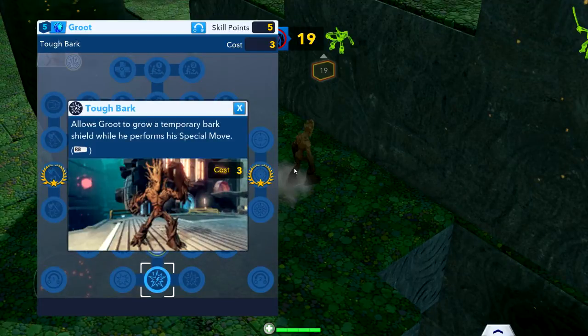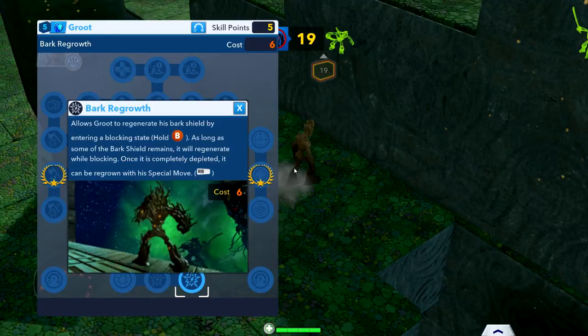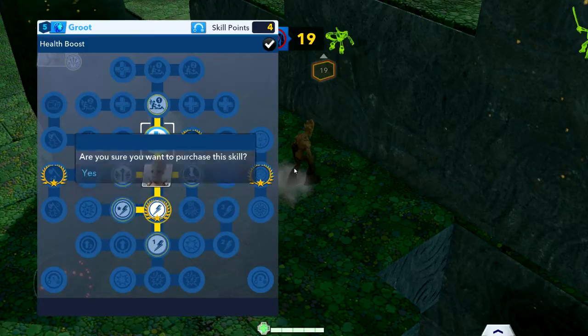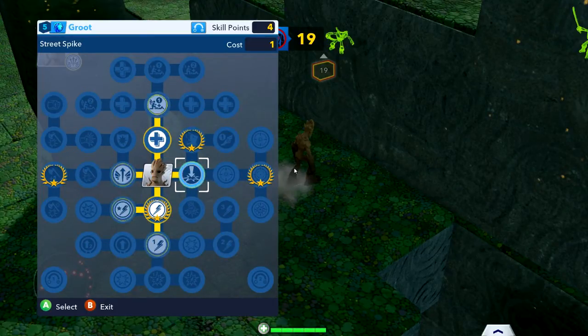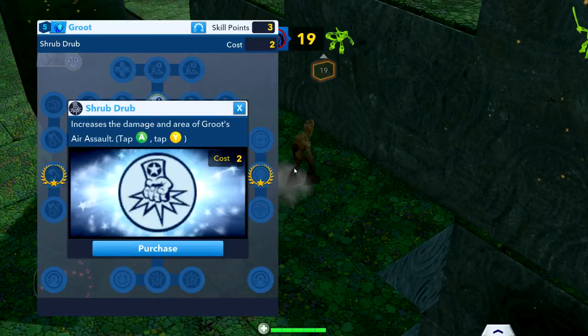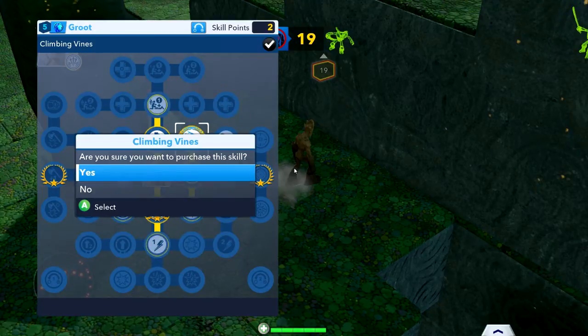Tough Bark — look at that. Allows Groot to grow a temporary Bark Shield when he performs a special move. Look how badass he looks. Power Disk Recharge. Health. Oh, that costs 4. Wait, I have 5! Let's do that one because I want the health boost. Team Player — that's like Revive or something. Street Spike — allows a character to slam a carried object in the ground. Shrub Drub — increases the damage. Range attack upgrade. Climbing Vines — gives the ability to wall crawl. I want that. Make Like a Tree — increases Groot's running speed. They have some cool stuff.